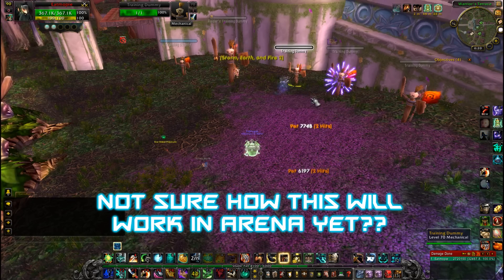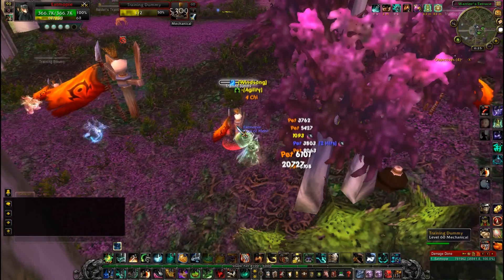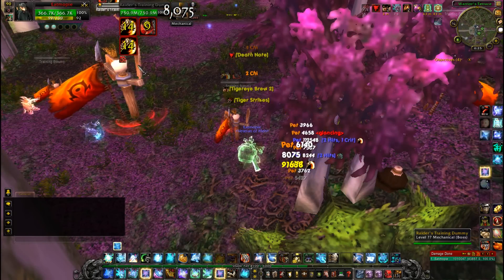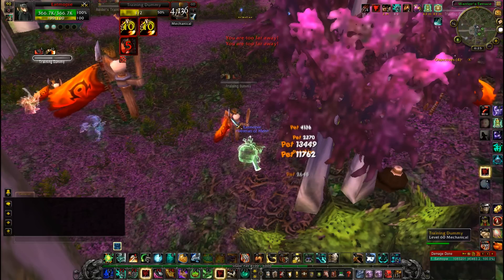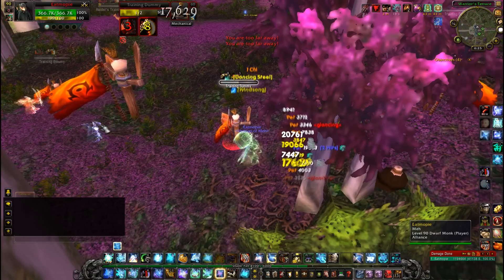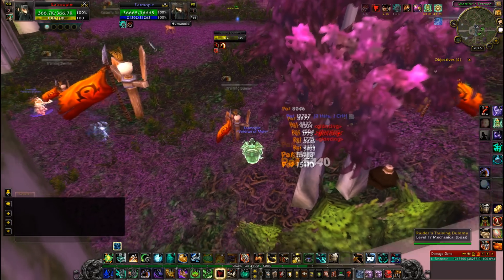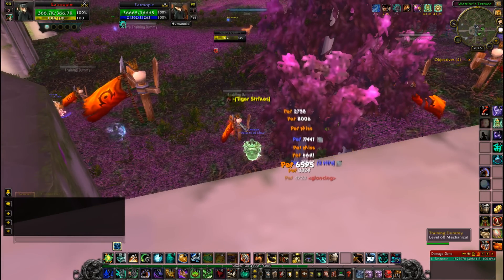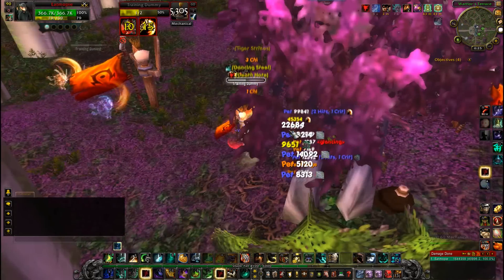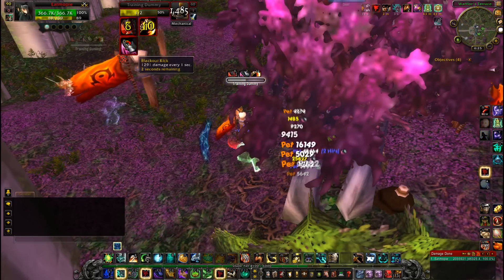This is just a quick demonstration to show you that they do in fact get your buffs. You can see they get the Rising Sun Kick buff even all the way over there, which is farther than eight yards. They get Tiger Palm and can proc Tiger Strikes as well, and their Blackout Kick dot will apply to their targets.